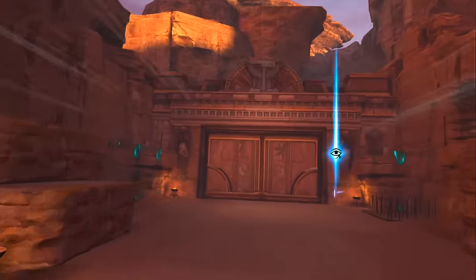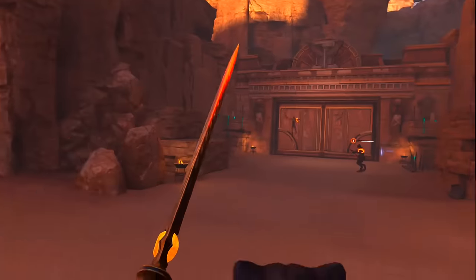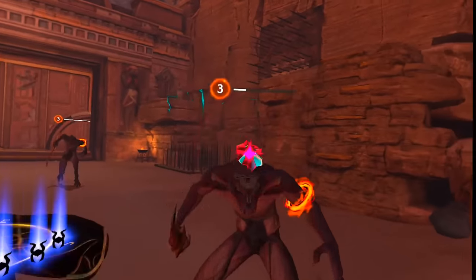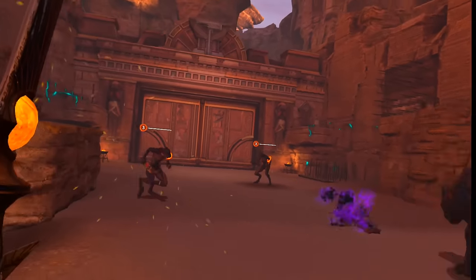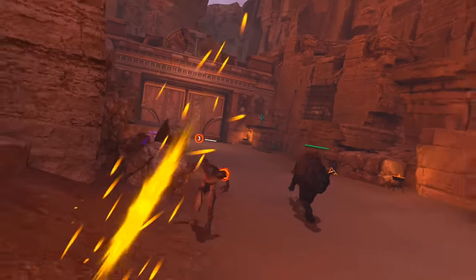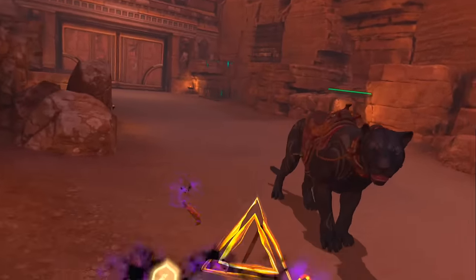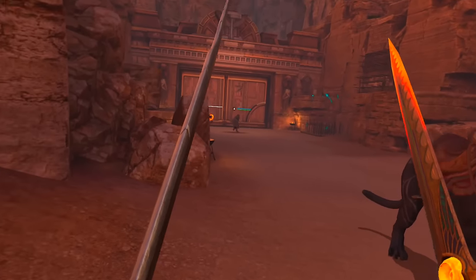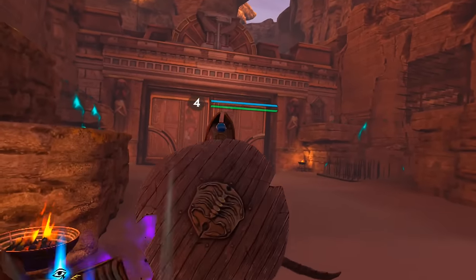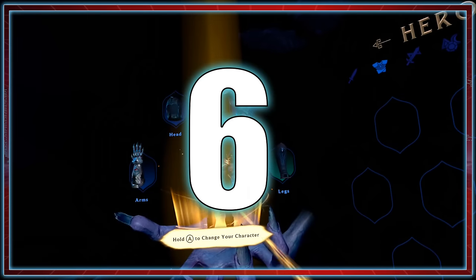Beginner tip number five: turn on the aim assist in your item and settings menu. It not only saves time but helps you learn to throw the axe by showing you the targeting system. If you're new to VR and worried about accidents, aim assist increases your combat proficiency and makes the game flow quicker. It also reduces arm fatigue by turning big throws into just a flick of the wrist to kill enemies.